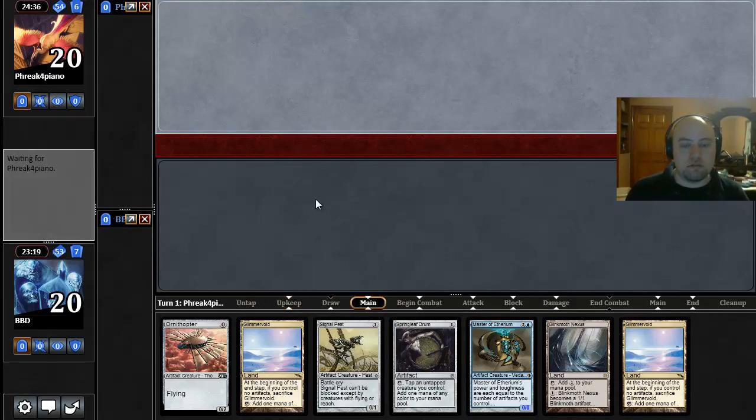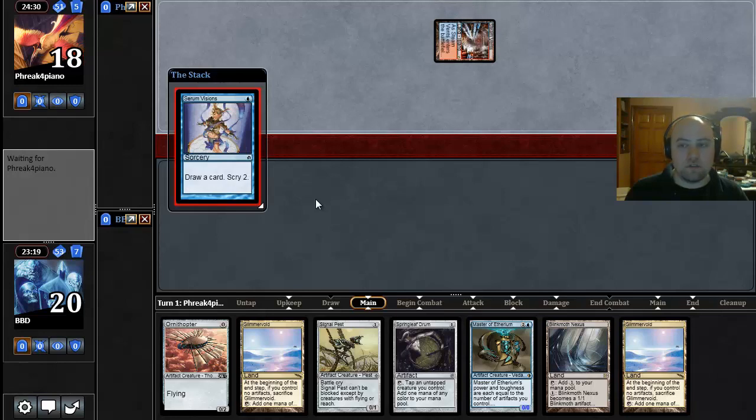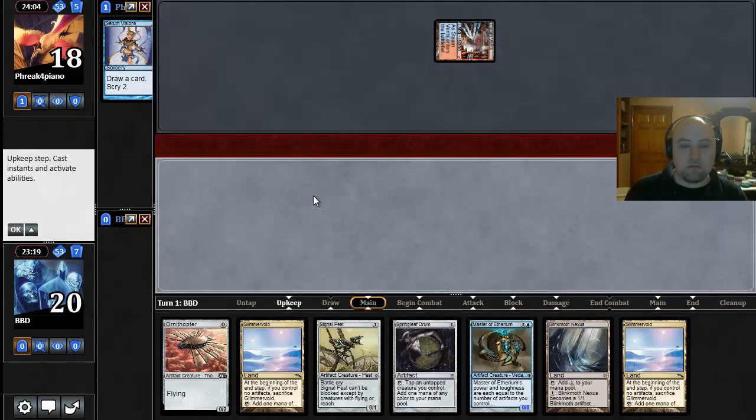Our opponent keeps 6 and Shocks on a Steam Vents into Serum Visions — so probably Twin if I had to guess, maybe Delver of some kind. They bottomed one card and then decided on the other, bottoming both.